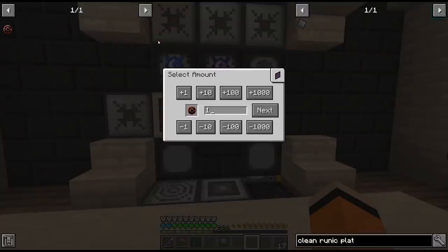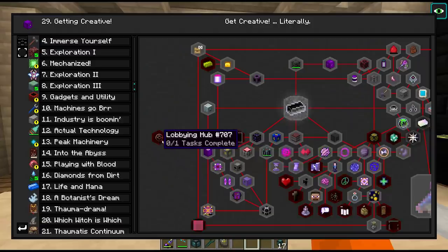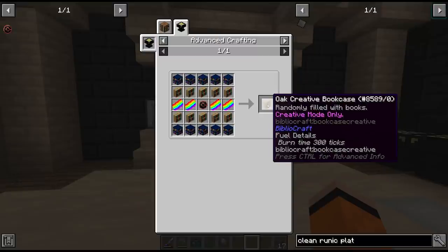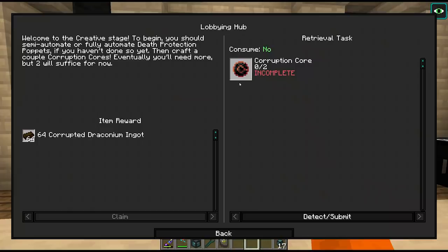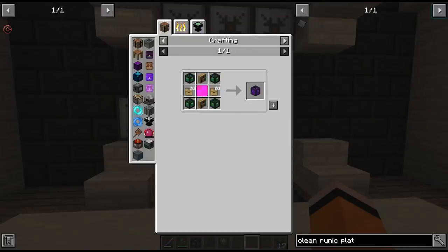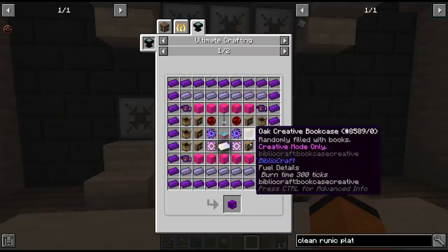Alright, we're at a point where we can request one of these corruption cores. A lot of buffers are still filling up, but we only need two for the quest. So yeah, once we have two of these things we should look at this creative bookshelf, which will be our first creative item technically. So we need some dungeon bookshelves - we have 56. We need 10 per bookcase and two bookcases per dank null, so it's going to be enough for now, but I think we do actually need more eventually.